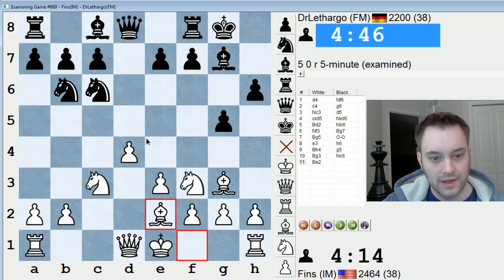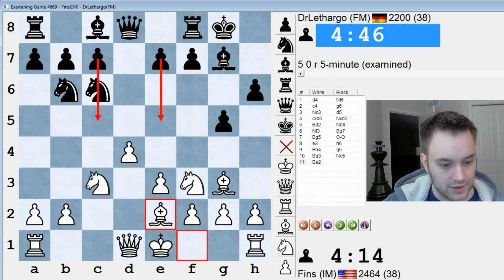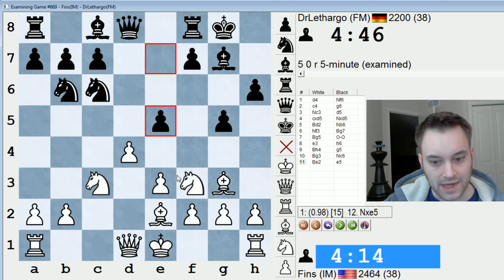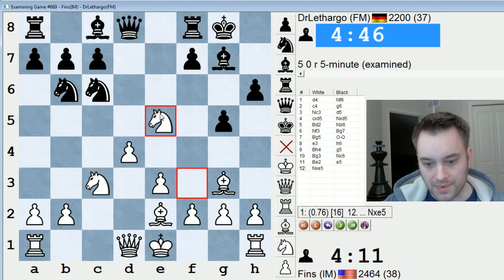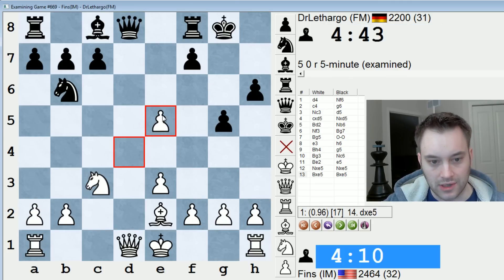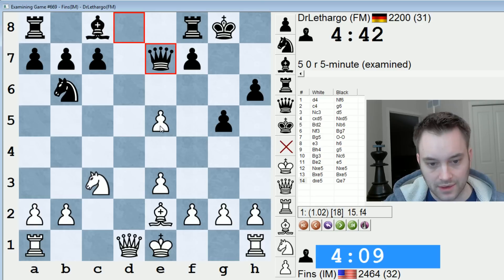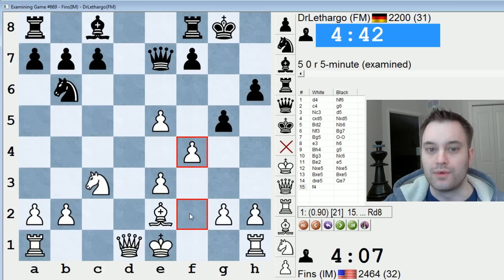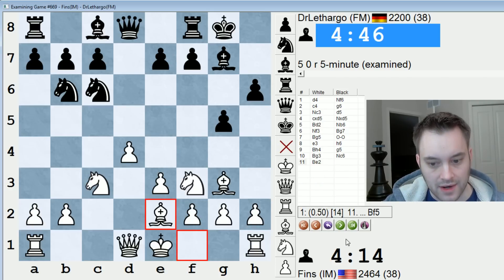Black played knight b6. I played knight f3. The way the game went was great for me — I would definitely repeat this line if I knew that black would play this way. Not sure about this h6 and g5 plan — that seems a little optimistic for black. They weakened their king a bit, but more so they're just not getting the typical pawn breaks that they need to break down my center. I was talking about e5 and c5 and how those breaks were restricted. Let's turn on the engine.